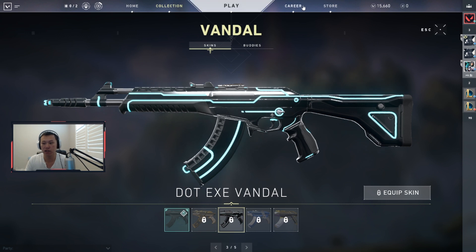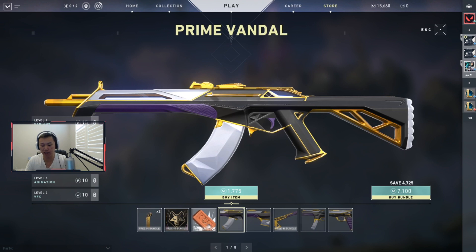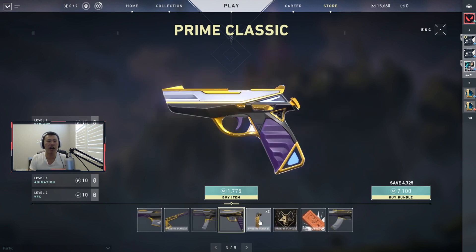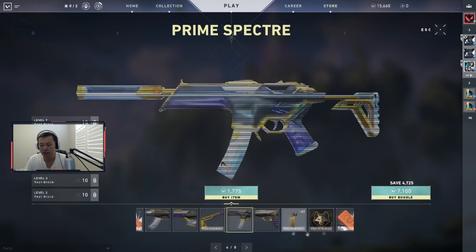In this video we're going to look at the item shop and the Prime Collection. If you look at the price tag of these weapons, they're 1775 VP — similar to the Reaver Collection, 1775 per gun. The melee is 3550, and there is no way — this was the topic in my Reaver collection video — you should ever buy a melee weapon by itself. It is way overpriced; 3550 is almost $35 USD.